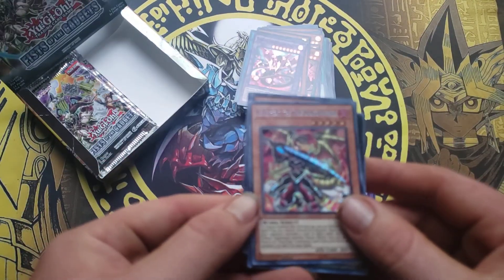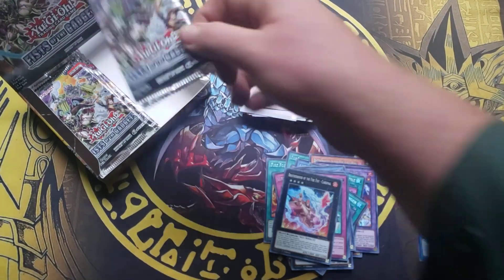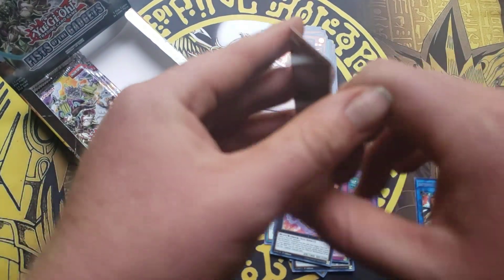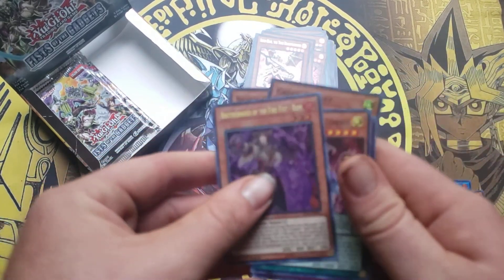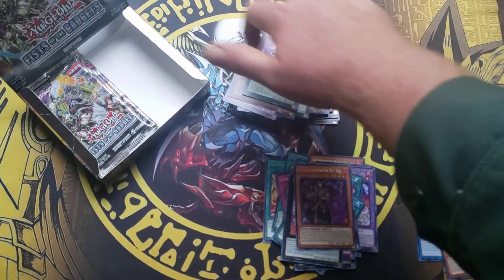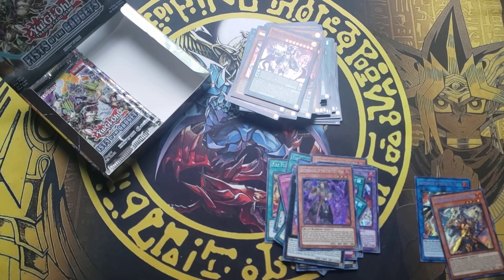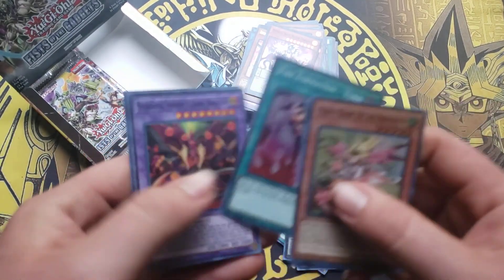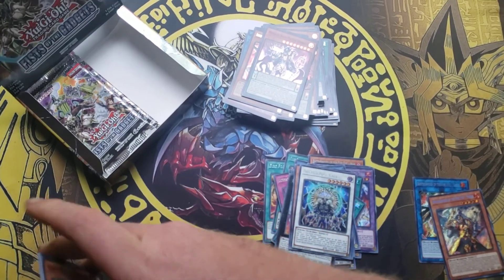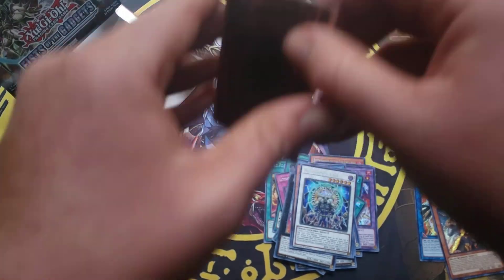We got Ace of the Heat Tree Draco. This actually wasn't a bad booster box — I about got my money back, probably did because I got the Brother the Fire Fist Ram again. Archfiend Call. I wish the Seven Skulls were better supported. I wish they made some more support for this side of the cards.